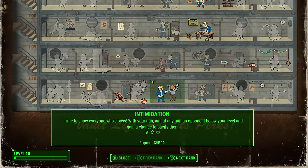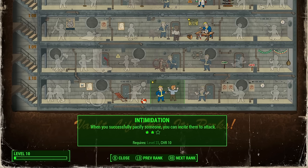Next up is Intimidation, unlocked at Charisma 10. You aim at people and press a button to gain a chance to pacify them if they're below your level. This fits perfectly — Heisenberg is an intimidating person with a powerful alter ego. Being able to bend enemies to your will in the game really fits the whole Heisenberg persona.